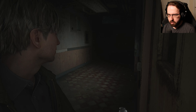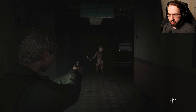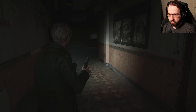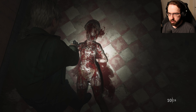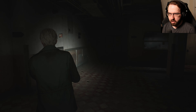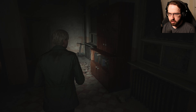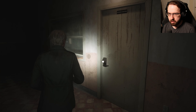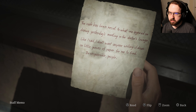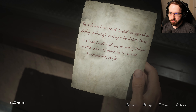What the heck is that? Oh, it's the nurse — those are the new enemy types. Weird looking things. Nurses station — I need a code. The code has been reset to what we agreed on during yesterday's meeting in the doctor's lounge. I don't want anyone writing it down on little pieces of paper. Be responsible, people. I gotta get to the doctor's lounge, which is on the first floor.